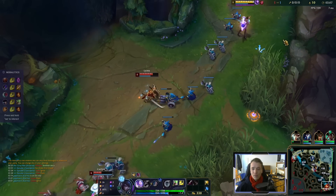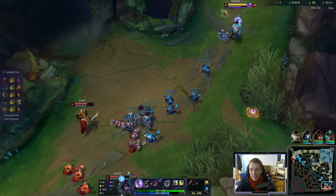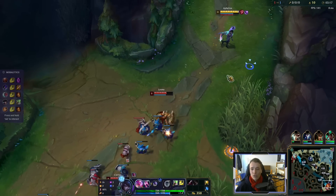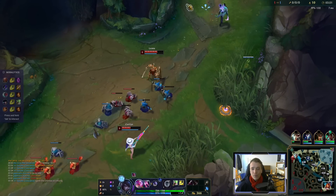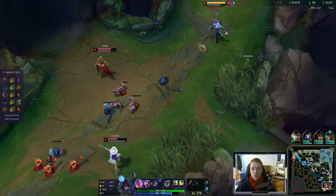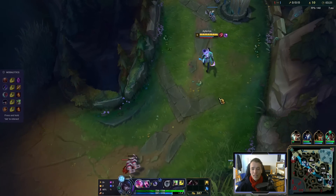Nasty gank and my support didn't see it coming at all. I mean, I didn't necessarily see it coming either, but I was in a position where I can always react if anything goes wrong — and she wasn't. She was just completely overextended. We'll just chill, let them push. The wave will come. I don't know why they're hard pushing — they could just deny me so much farm by not touching the wave. But I'll gladly take this gift.